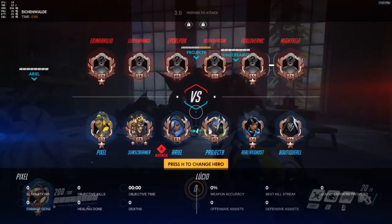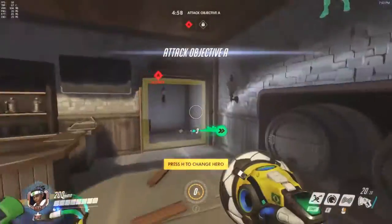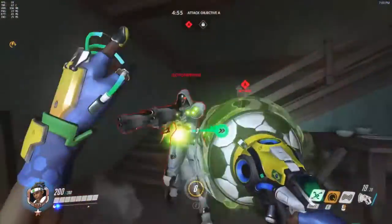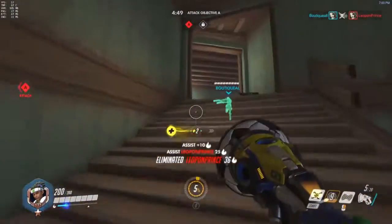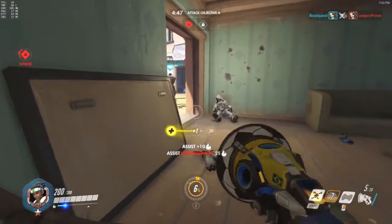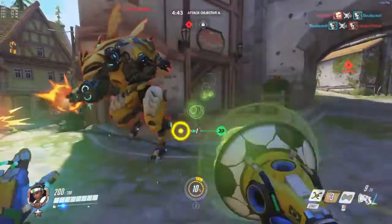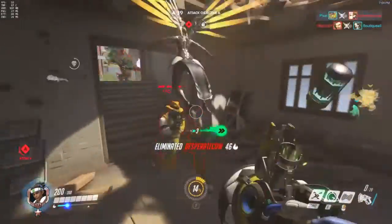This concludes my presentation of the epic Eichenwalde flank. I would be really interested to see what would happen if the attacking team in a professional competitive game knew this flank and the defending team didn't. I'd be interested to see what kind of flank-push hybrid could be used out of this — somewhat map exploit, somewhat flank, I don't really know what to call it. Go leave me a comment down below with your opinions on this subject.